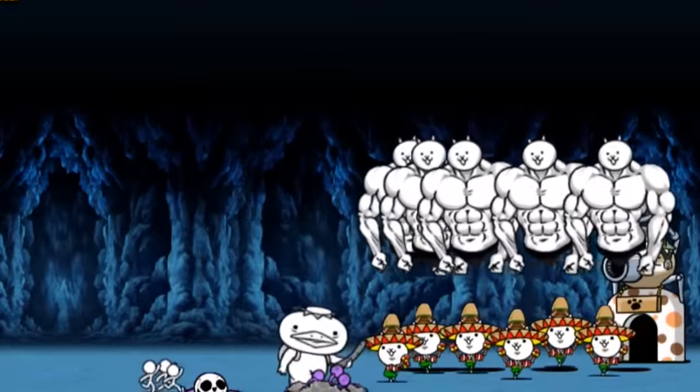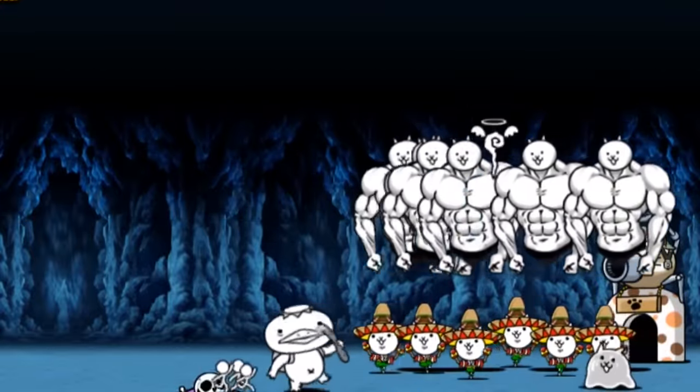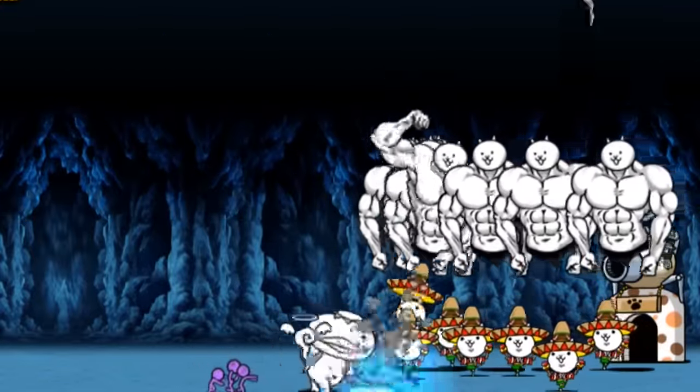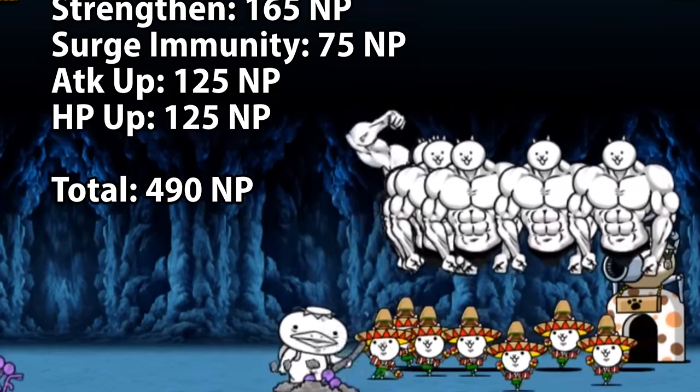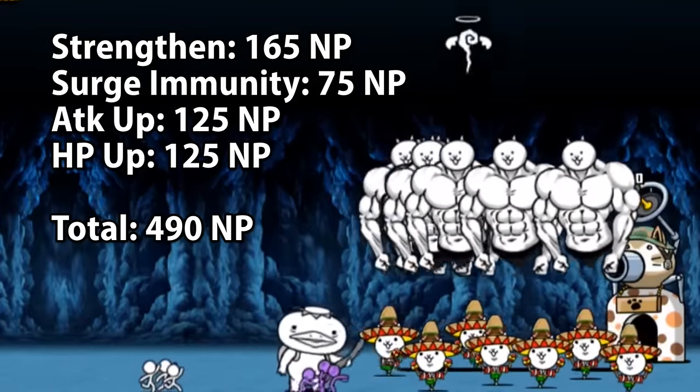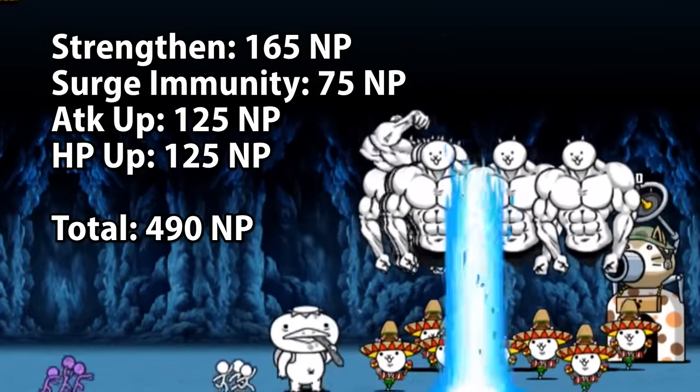On paper, this sounds like it would make him a better unit, and well, it does sometimes. There's a big flaw. Buying all of these talents for him adds up quickly, and the cost of maxing out all four of these talents totals to be 490 NP.